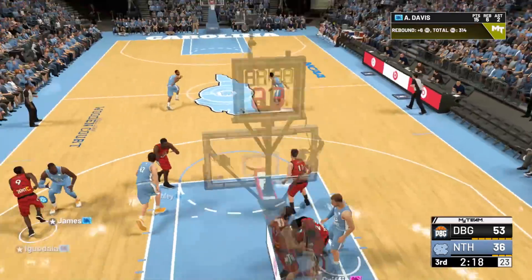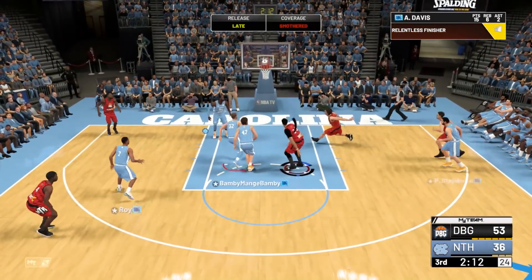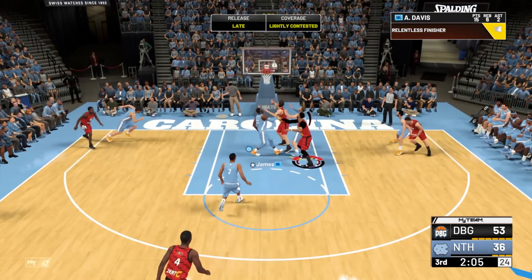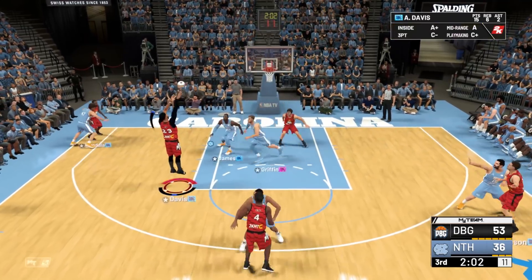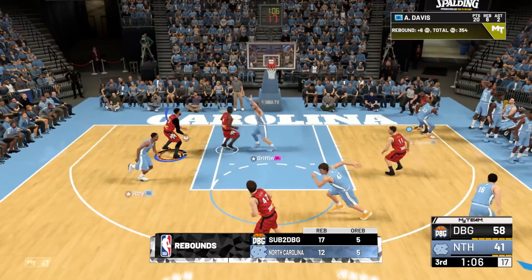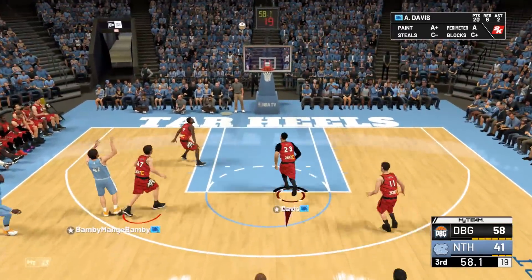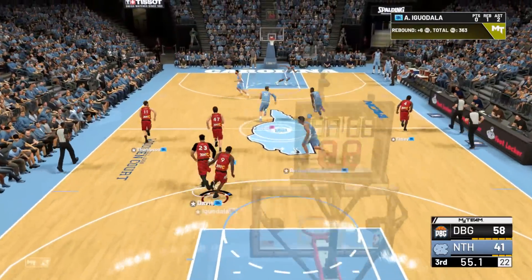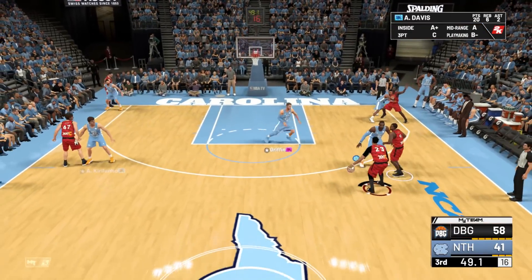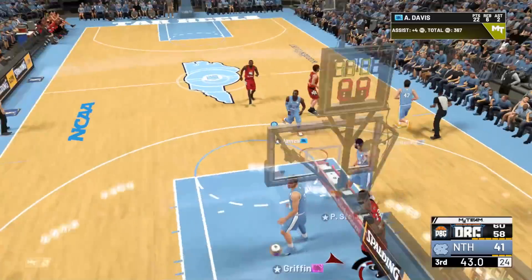Not a great shot by LeBron, but Davis gets the board — he gets a serious amount of boards. Mid-range with Davis — he's missed again. Anthony Davis has yet to hit a mid-range shot in the two games I've played. He's literally missed every single mid-range shot he's taken in both games. Whether it's open or contested, doesn't matter. He has actually shot well enough from three though. I completely forgot about how bad his free throw is now — he blew both of them. Easy dunk for Davis, let's go.